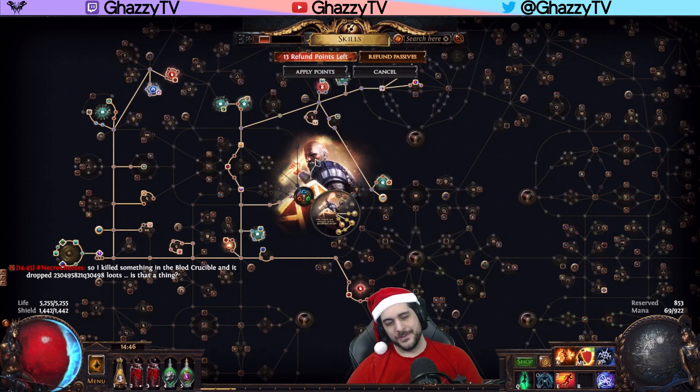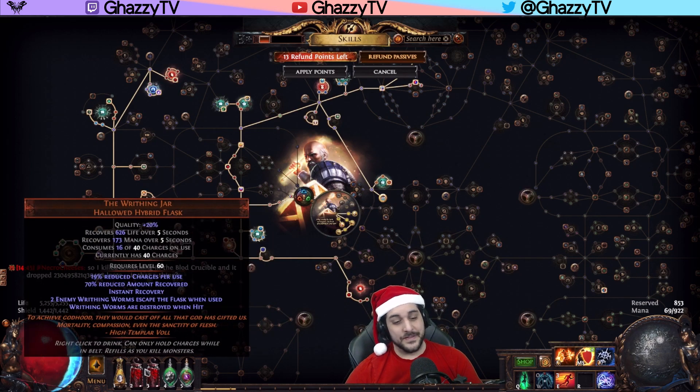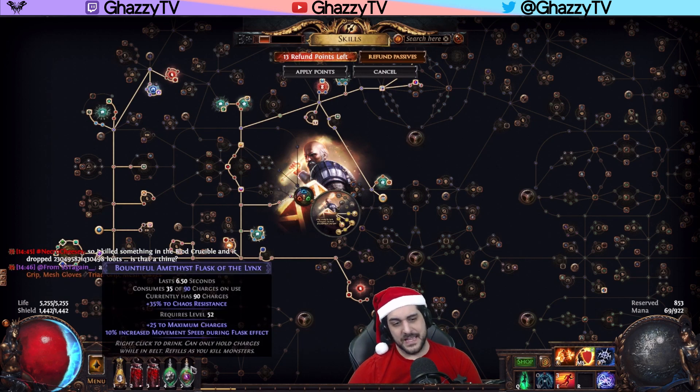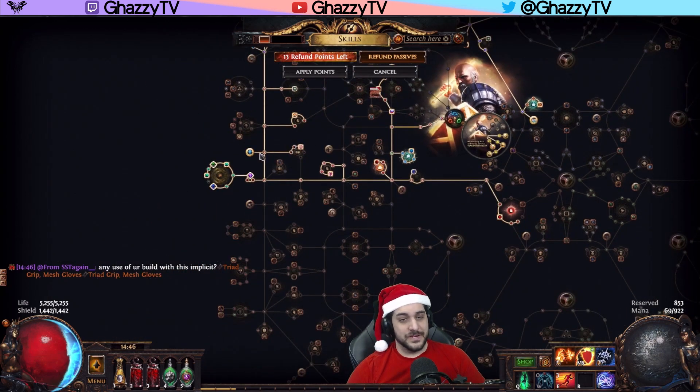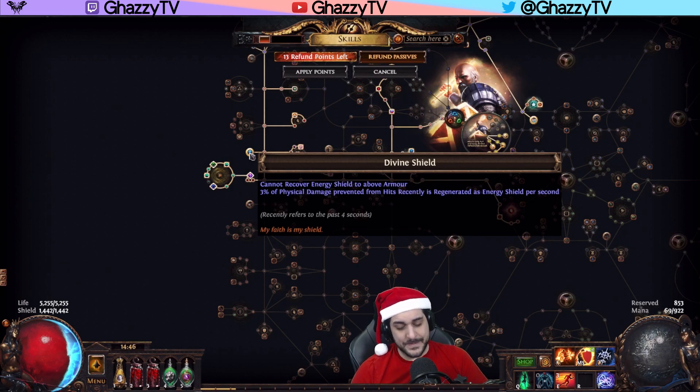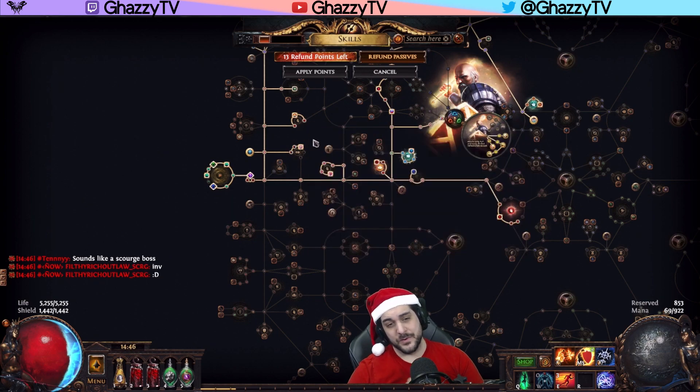That's how we sustain the Writhing Jars. The other flask is a Granite Flask with extra defense, and we have an Amethyst Flask with movement speed instead of a Quicksilver — just an extra layer of defense. We're also utilizing Divine Shield, which means three percent of physical damage prevented from hits is regenerated as Energy Shield per second. It's a nice way to sustain a little extra buffer of Energy Shield — not very noticeable versus bosses, but versus clearing it's very, very comfortable.